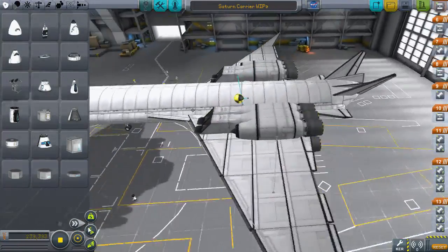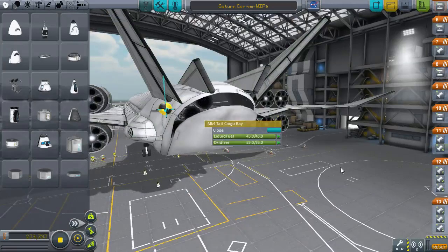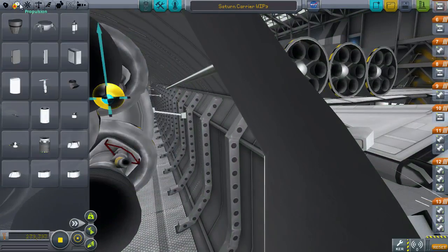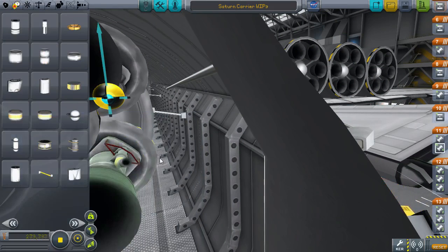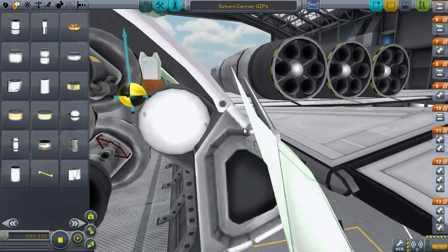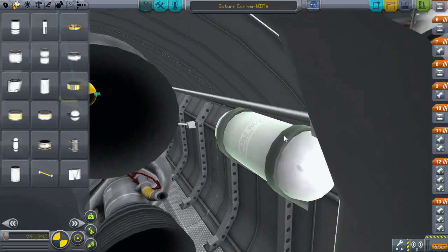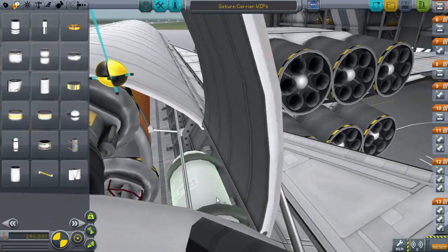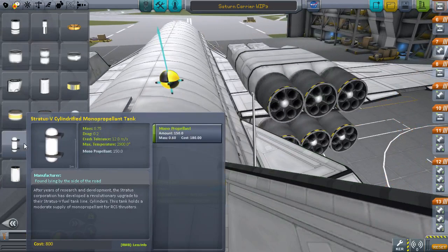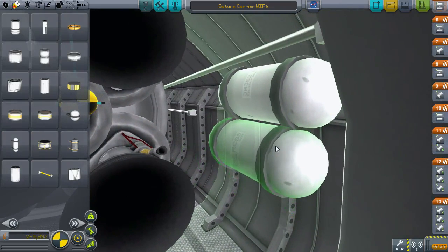We've reduced the oxidizer on board, and now we need to add some monoprop. Let's open this up and look at our clearance - oh, we do have space along the sides. So I can add some small monoprop tanks on the sides here. Each one holds 150 monoprop. Let's stick another set on here and have some spare monoprop on the side - that'll be nice.